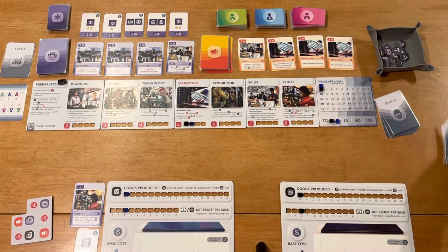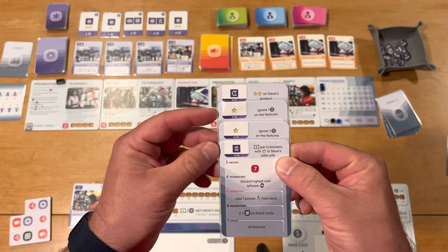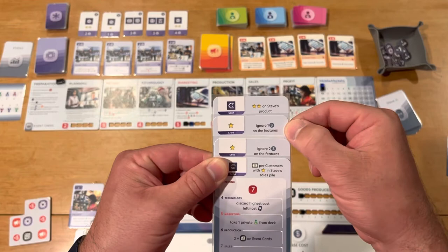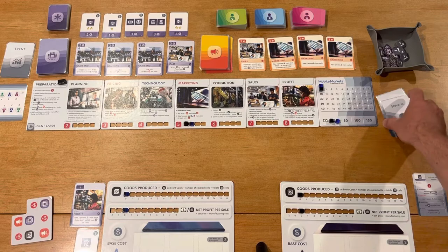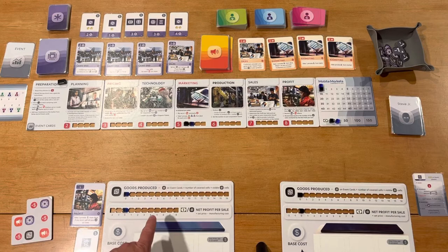It does get a little complex after a while. As you start stacking things up, by round three Steve has accumulated all his previous abilities plus new ones — like having two stars on his product, ignoring the first dollar on features, ignoring two dollars on features. It starts stacking up and becomes slightly complex. However, it's not a gripe — it just takes some familiarity. Steve is controlled by cards, which keeps the situation pretty manageable.